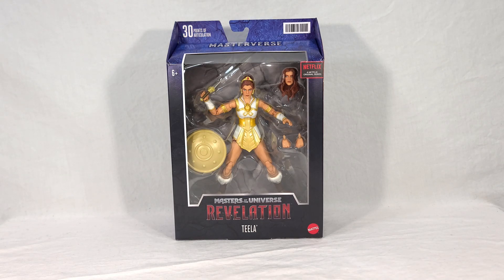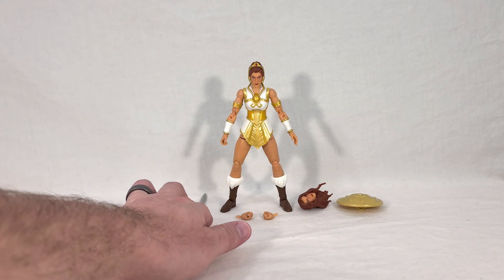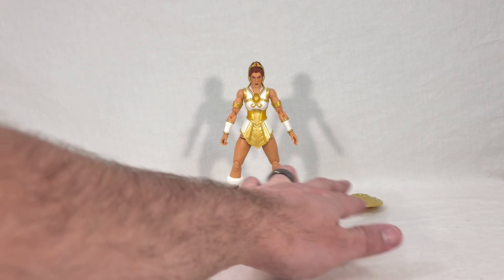Alright, let's look at the box and then open it up and check out this classic-looking figure inside. Now we get to see Teela out of the box with all our accessories laid out. We have her sword, two alternate hands, an alternate head, and her shield.